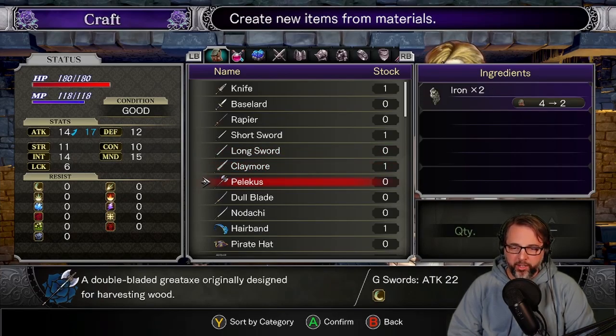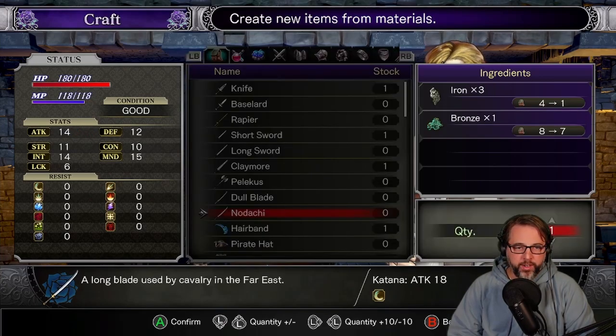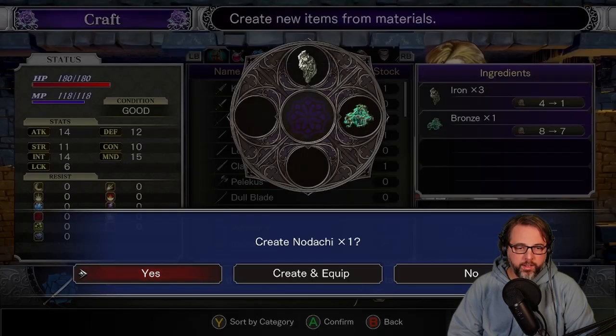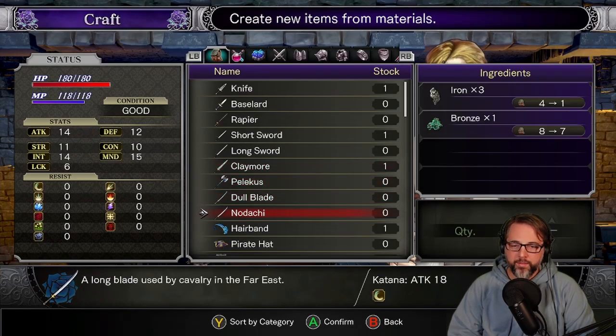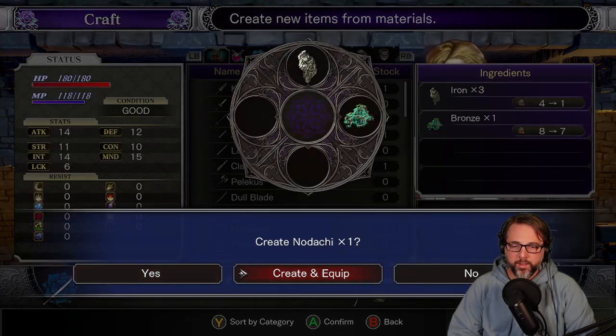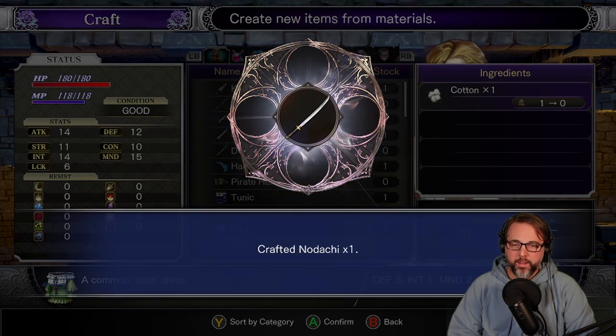Pelicus - a double-bladed great axe originally designed for harvesting wood. Nodachi - a long blade used by cavalry in the far east. I'll go with this one. Can I make this? Is it better than what I have? I'll go with this. Cool, all done. Nice.